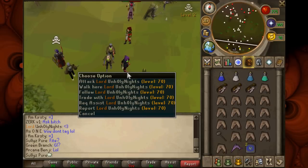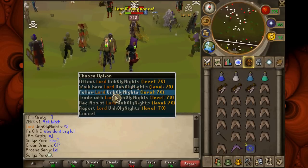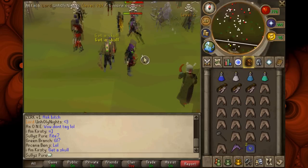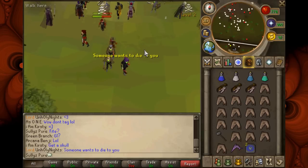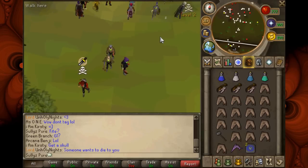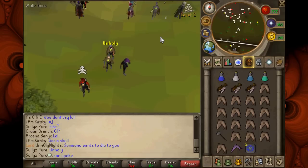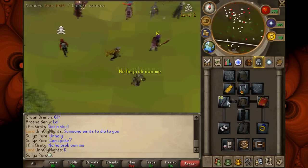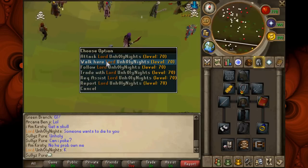Here's a PK clip. I was in World 65 - not many people do that anymore. I asked for a fight, and she wanted me to skull. So I asked Unholy if I could skull on him, and unlike most people, he said sure, just kick. I'm pretty sure I kicked a zero, so it didn't hurt him in any way. If people ask to poke on you, just be courteous and let them.